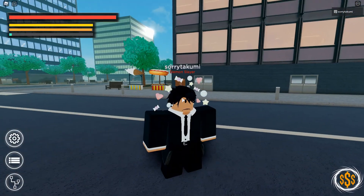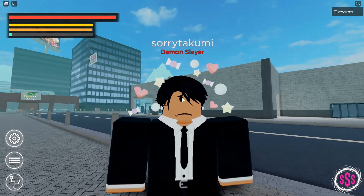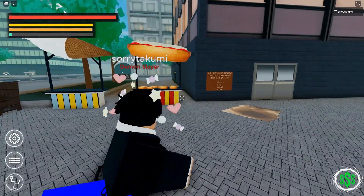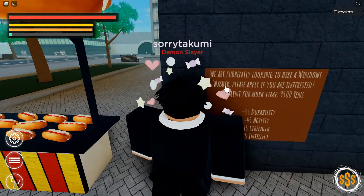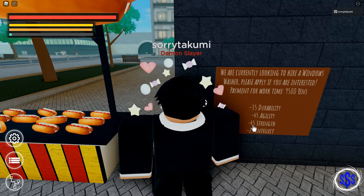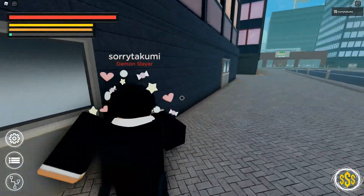I'm going to go over the jobs right now. When I was new, I honestly couldn't understand what jobs to do or where the job board was located. They're located all around the map. For example, there's one near this glizzy stand over here. These are jobs — you could call them quests — and you need specific requirements to get paid higher: 35 durability, 45 agility, 45 strength, and 25 intellect, and you get paid 9,500 yen.